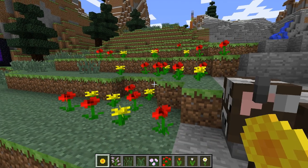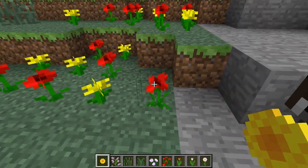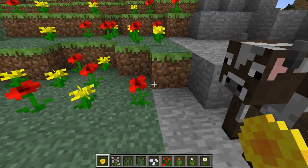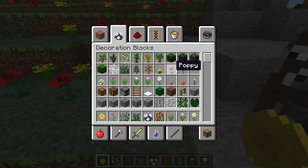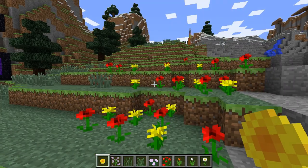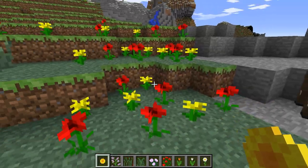Let's go ahead and start with the stuff that we are familiar with, and that is obviously dandelions and, as we know them on the console currently, roses. In Minecraft 1.7 the name of roses actually changed to poppy — as you can see here in the menu it is now called a poppy. However, for the most part and all intents and purposes they are the exact same as the current type of rose that we have on the console.